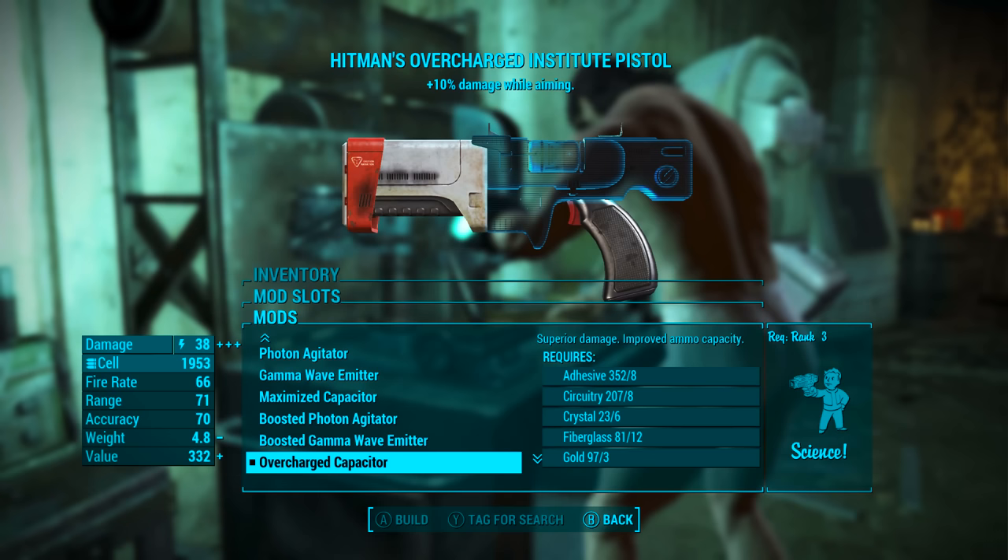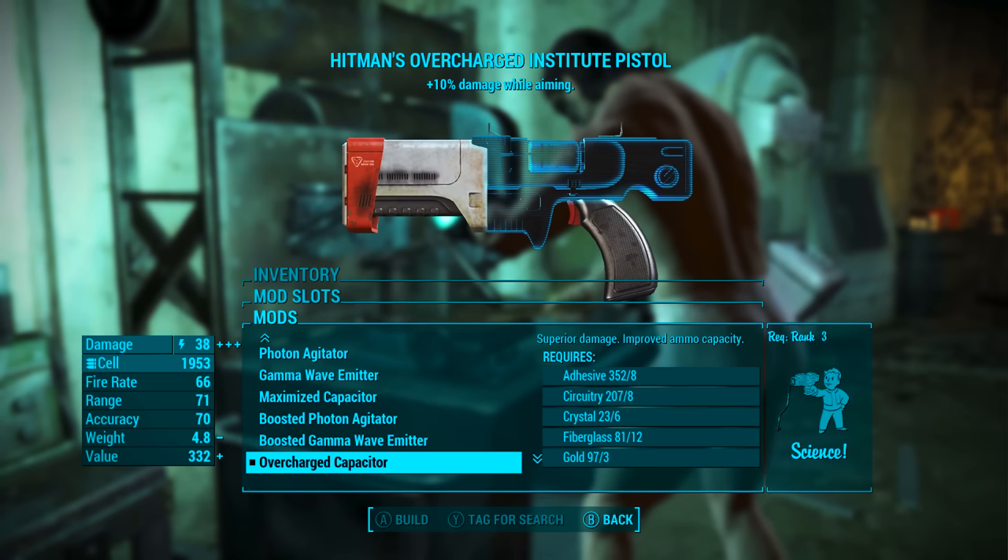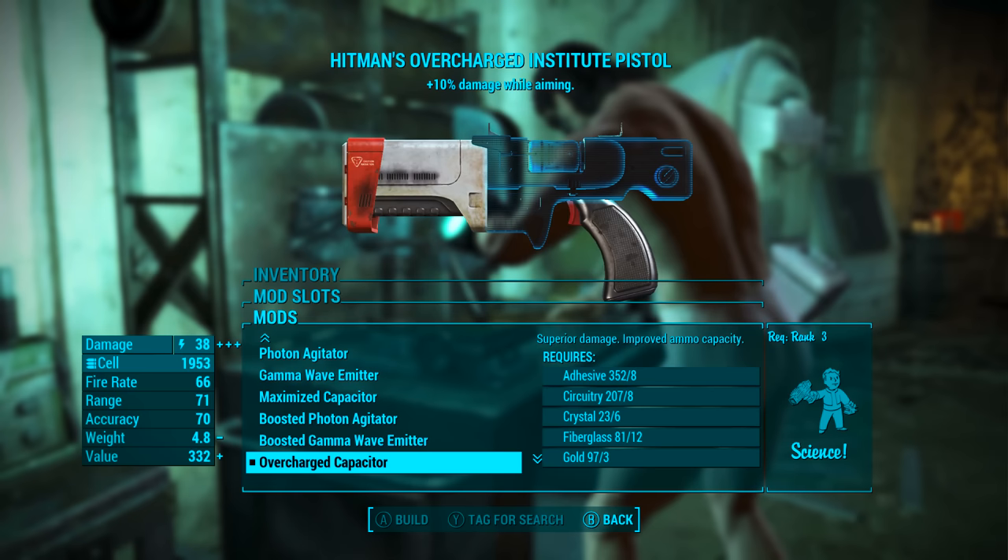Now on to modding — you can mod yours out however you like. I'm going to be modding this out in my own special way, hopefully taking full advantage of the legendary effect. In the first modification slot I'm going to be adding the overcharged capacitor, which adds superior damage and improved ammunition capacity.